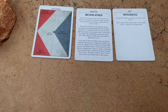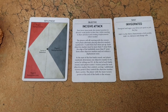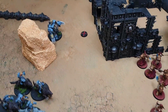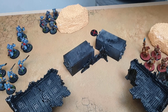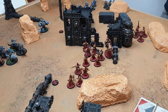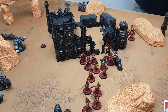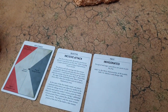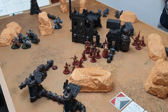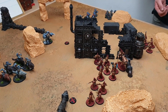For today's Open War match, we're using this set of cards. The mission is Incisive Attack — we place three objective markers. At the start of each battle round we roll a dice to randomly determine one active objective worth two victory points; the others are worth one. The twist card is Invigorated, meaning all movement including advances includes an extra inch, which should help both forces reach each other's front lines early.